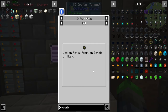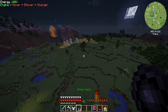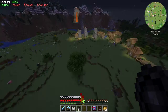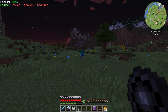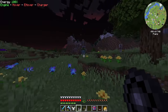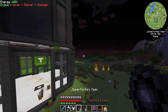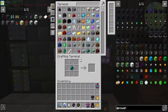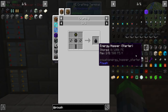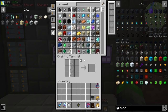We need to use an aerial pearl on a zombie or husk. Okay, we got some zombies over here. Got it — click, got it, click — got a baby zombie! Holy crap, this is amazing! I freaking love it, but it's going to make it really difficult to do anything with how fast we move.